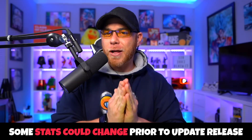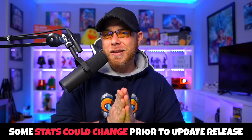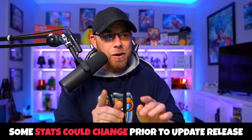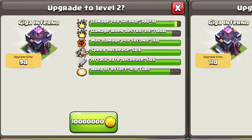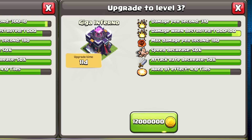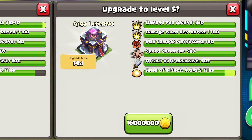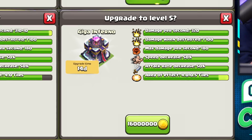Remember, this is a developer build, so any stats you see today may change upon release of the update. Town Hall 15 levels 2 through 4 are focused on increases of the weapon's damage per second and damage when destroyed. Level 5 gains an increase of poison's area of effect by half a tile, which might not be very noticeable unless you're playing at the competitive level.